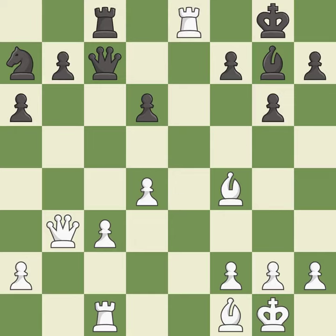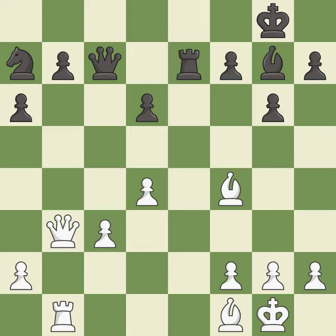This maintains the balance in material with a good trade. Recaptures. One of the best moves. This ignores an opportunity to move a piece to safety — it is an inaccuracy. White still has an advantage, but they no longer have a winning position — it is an inaccuracy. This overlooks an opportunity to threaten winning a pawn — it is a mistake.